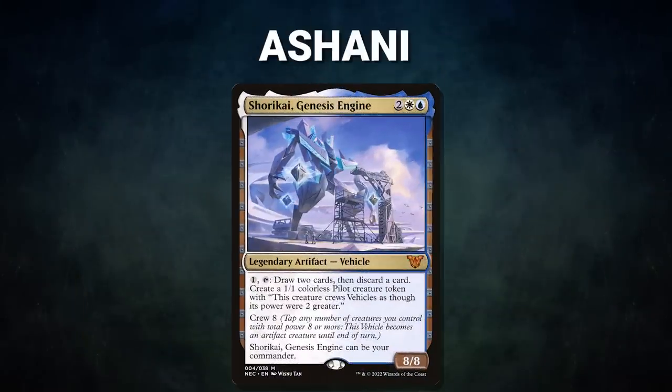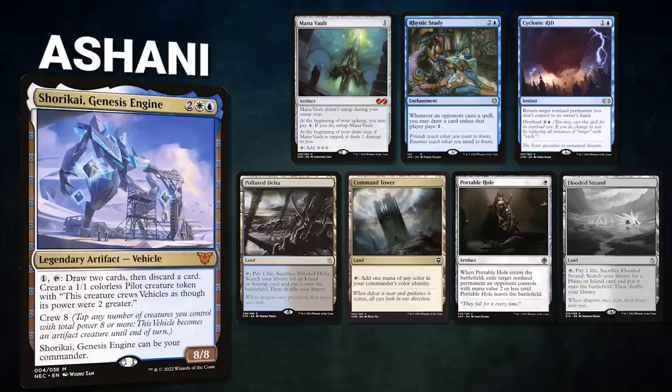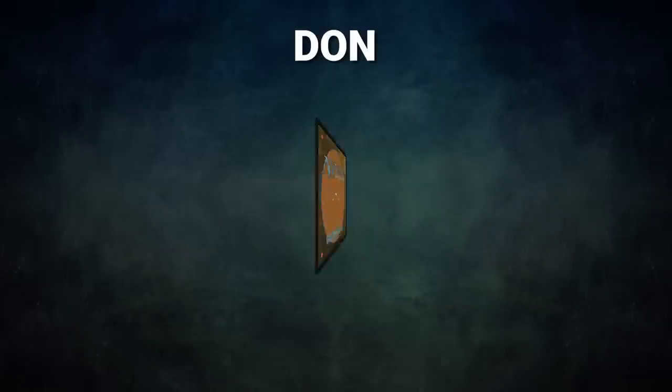Next we have Ashani, piloting Shorkai Genesis Engine. This deck controls the board and shuts down opponents through Humility before going off with Iso Rev or Hulk Breaker Horror lines. Ashani's opening hand contains a Mana Vault, Rhystic Study, Cyclonic Rift, Polluted Delta, Command Tower, Portable Hull, and his London Mulligan is a Flooded Strand.